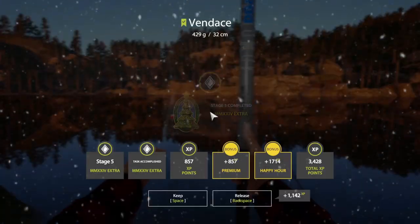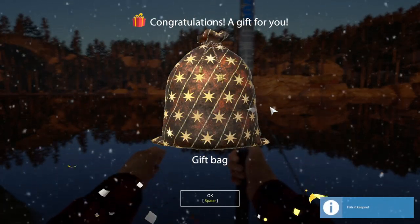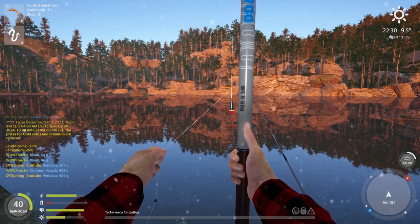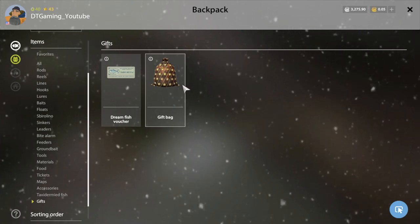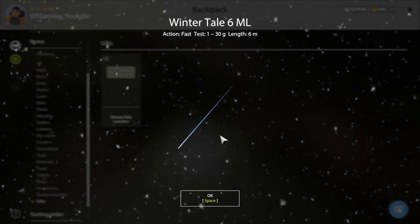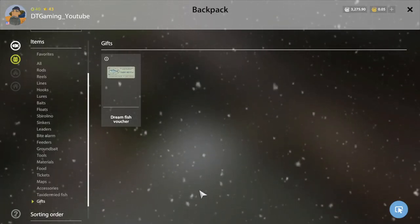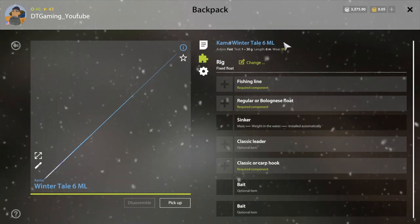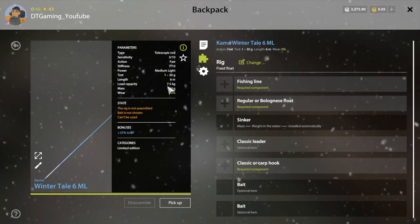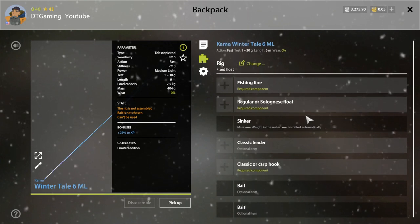That's got some nice weight to it. Stage 5 completed! It's in the bag. Wintertale 6 million — I suppose it's the bag that had the reel in it. Let's find this. Limited Camo Wintertale 6 million — 7.5 low capacity, 130 grams. I don't think I'll use this, to be honest with you.